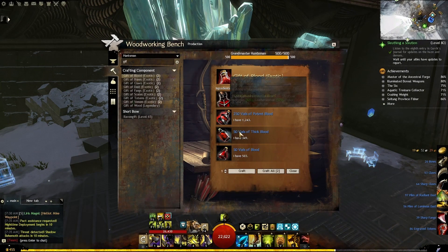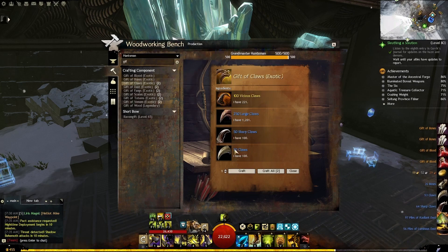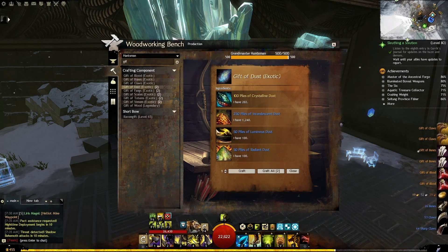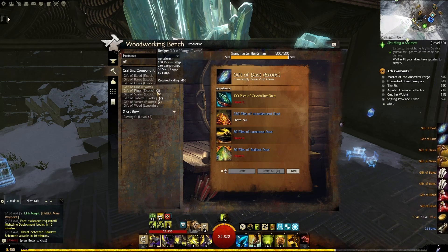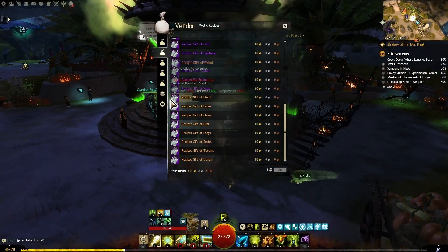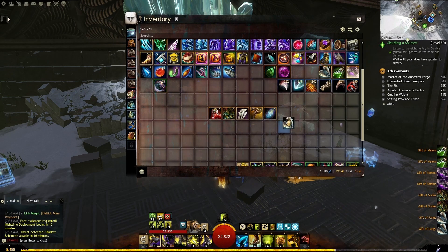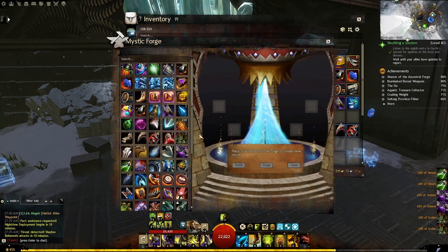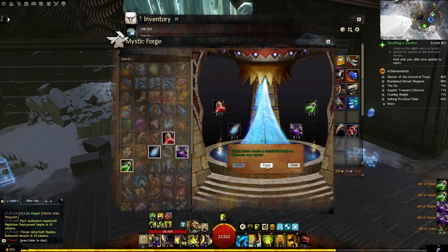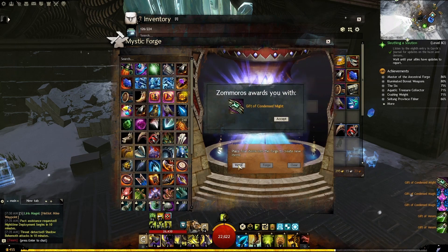Once you've got all the required materials, you'll need to craft two of their corresponding gifts — and this is where the real fun begins. To do that, you'll need a character with level 400 in armorsmith, huntsman, or weaponsmith. You can purchase the recipes for the gifts from Miyani or any other Mystic Forge vendor for 10 gold each. In the Mystic Forge, drop twice: Gift of Blood, Venom, Totems, and Dust to craft two Gifts of Condensed Magic, then twice: Gift of Fangs, Scales, Claws, and Bones to craft two Gifts of Condensed Might.